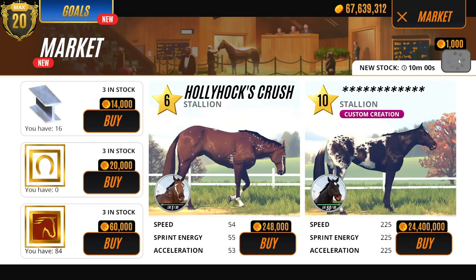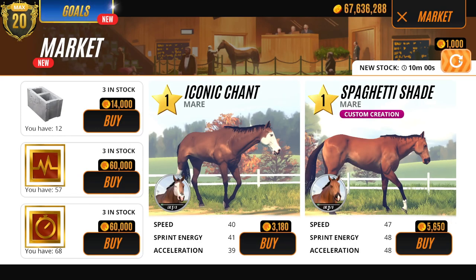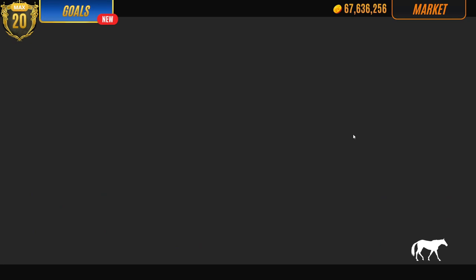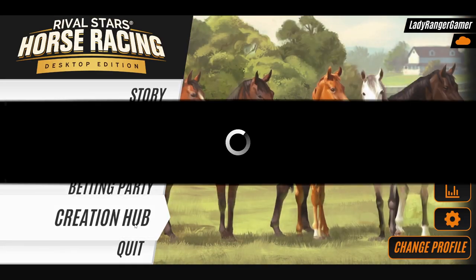We've got a little mare there - Sandy. Where is Spaghetti? There she is! So there's our custom creation that we had there. She's only £5,000. So if you're breeding for colours, I guess you could get in cheap custom creation colours. We could actually do that - that's a good idea. That's pretty much it.